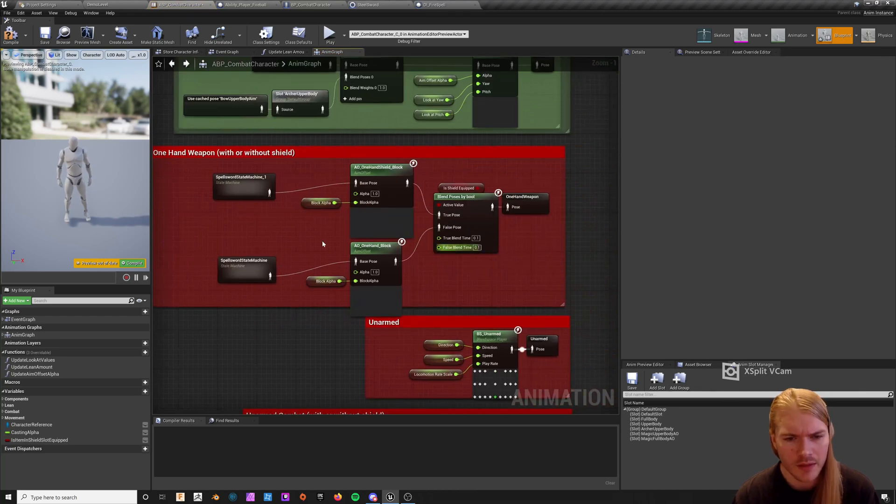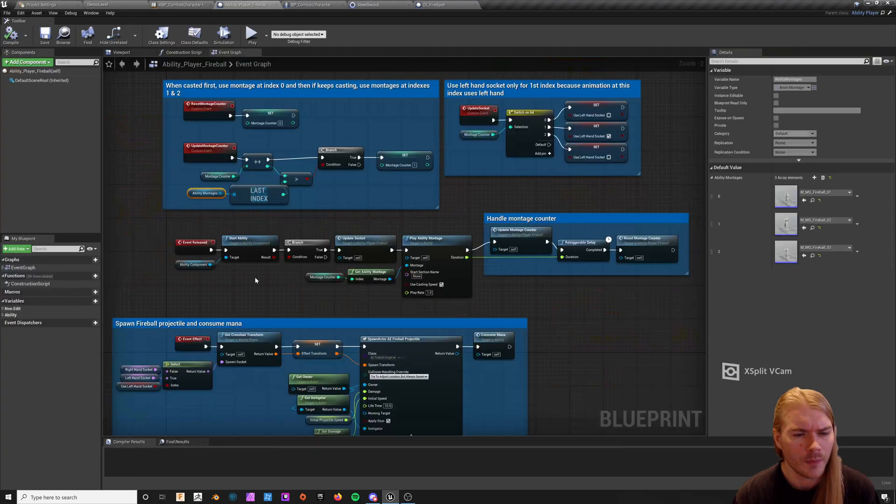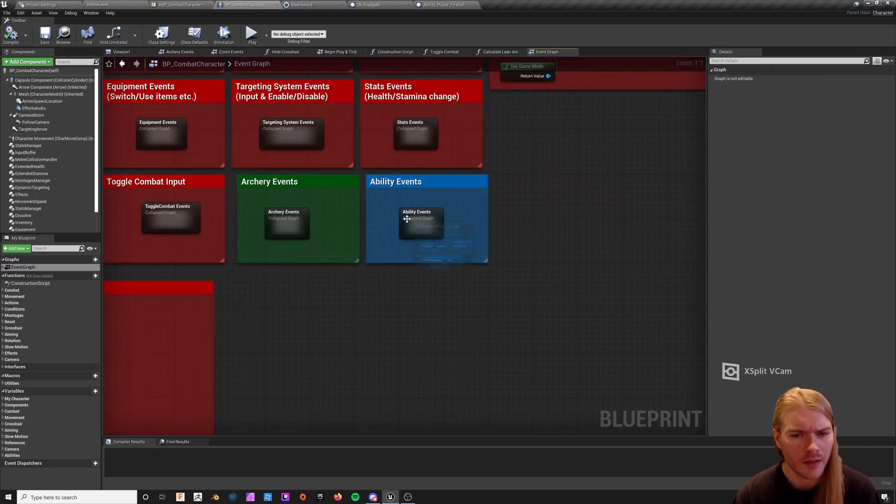Now we have two state machines feeding into that. That's all we have to do in the Animation Blueprint for now. Then we'll go to our BP Combat Character.